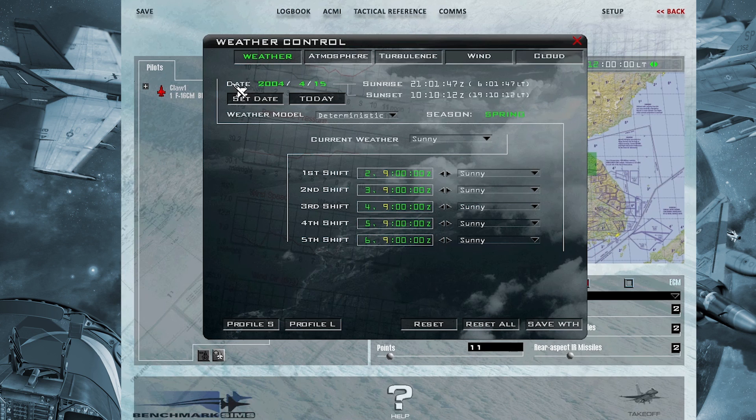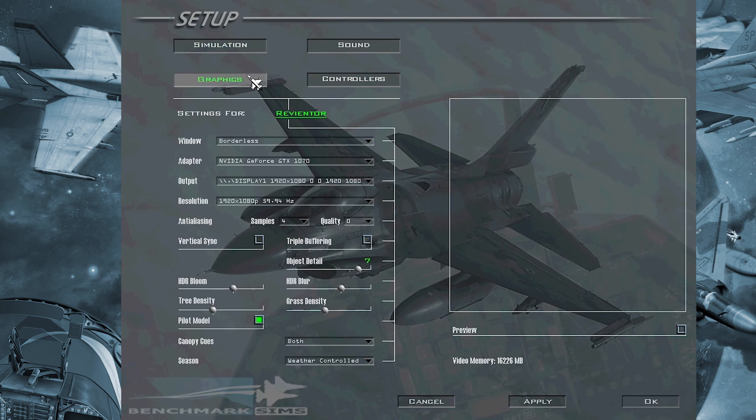Speaking about weather control, there is something new with the date. You can set any date you want. When you set the day, sunrise and sunset times will update, and the season will also update. The stars will get the correct position for that day — you can only see the stars at night, but the positioning will be correct. You can set a day in spring or set a random month and see summer, for example. The season is going to be dependent on the graphic setting and weather control. You can force a season if you want to stay in summer forever, but weather control will link to the season and automatically change it.